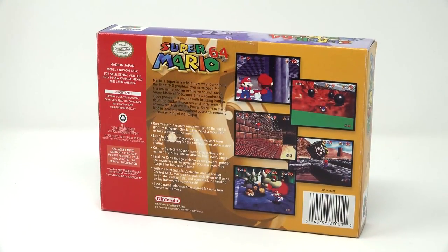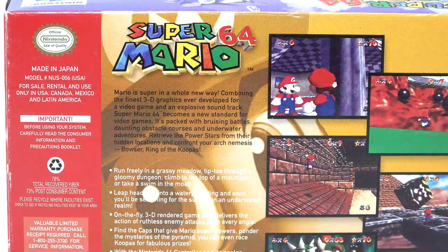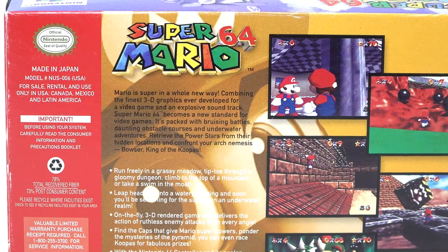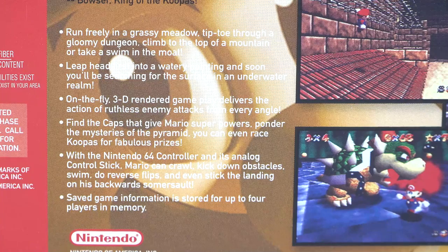On the back of the box, we have a description of the game as well as a couple of screenshots. 'Mario is super in a whole new way. Combining the finest 3D graphics ever developed for a video game and an explosive soundtrack, Super Mario 64 becomes a new standard for video games. It's packed with bruising battles, daunting obstacle courses, and underwater adventures. Retrieve the Power Stars from their hidden locations and confront your arch nemesis, Bowser, King of the Koopas.' There are also a couple of other bullet points that sort of describe more about the game.